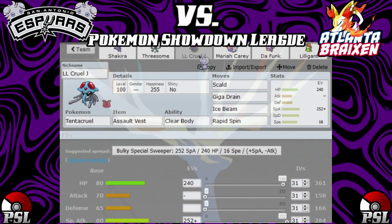Next up we have LL Cruel J rocking Assault Vest with Clear Body. We're going Scald, Giga Drain — Giga Drain mostly to go against the Suicune which they have. They have a really bulky core — Mega Altaria which can get Cotton Guard, Suicune because CroCune is always a problem, and Cresselia. We went 240 in HP, 16 in Speed, and 252 in Special Attack, Modest. We have Ice Beam for if we get in on the Altaria, and Rapid Spin because I don't like rocks, spikes, or toxic spikes.